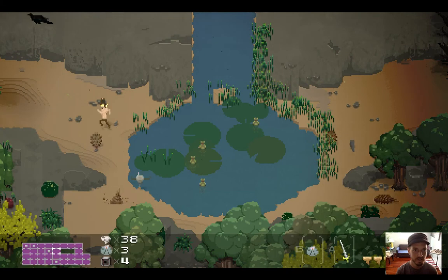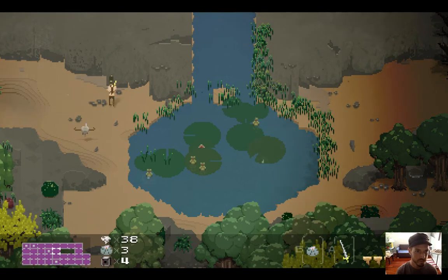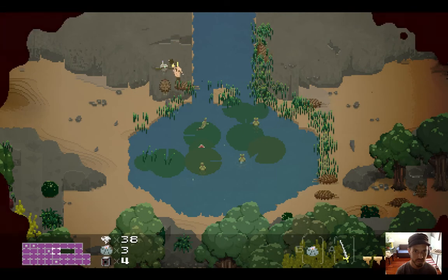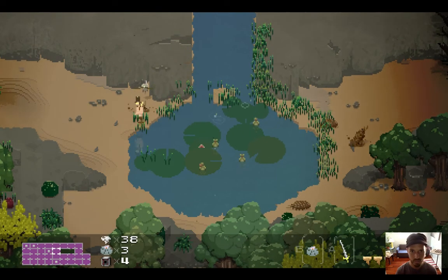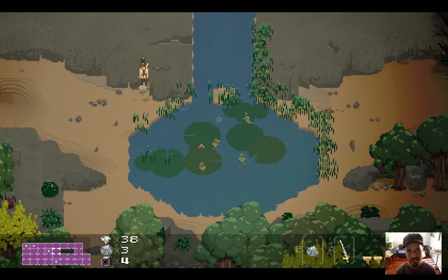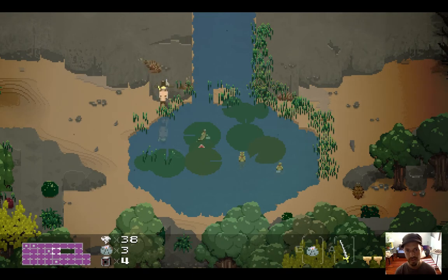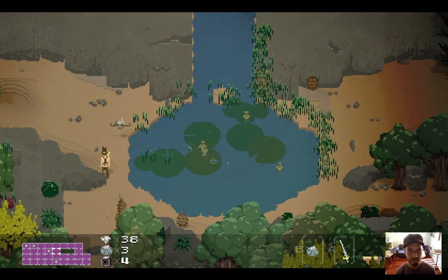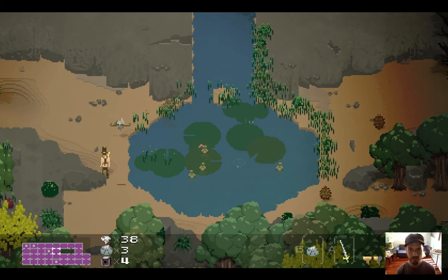We've got a start to it. I shouldn't be able to walk over here — that's good. This isn't perfect: I can walk in all these areas, I need to fix that up. But the first thing I want to do is get this visually looking right. I want to flip those two sprites over.